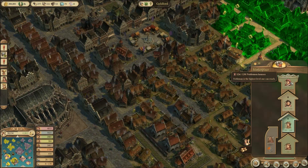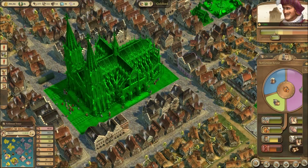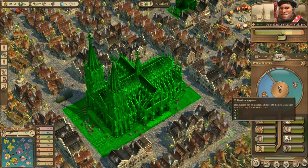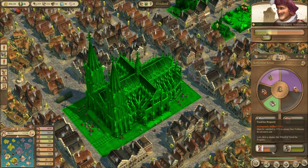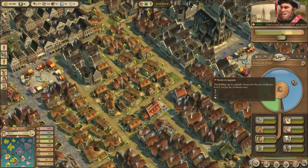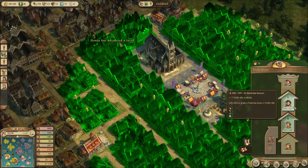We have 24 nobleman houses, so we need one more. The strategy I employed was that we were running out of books and other things, so I just said noblemen aren't allowed to have that anymore, and that left enough for the patricians to want to advance. It's kind of a tricky cheating way, but it is a way nonetheless.